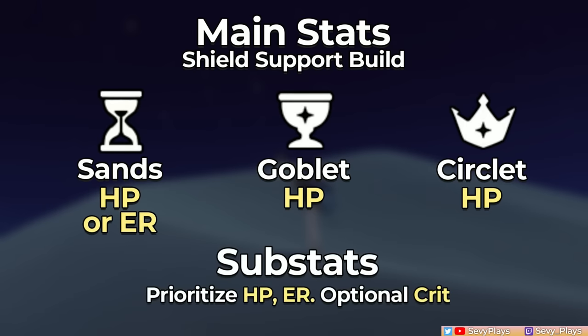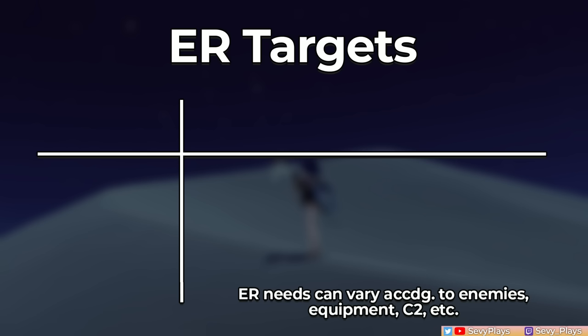The preferred substats are HP and ER. If you do get some crits, that does increase her damage by a little bit, but they're lower priority for a support build. It's highly recommended to have ample ER as her burst's cryo application is also one of her valuable support utilities. Here are some starting ER ranges, but note that her ER requirements can change depending on various factors.